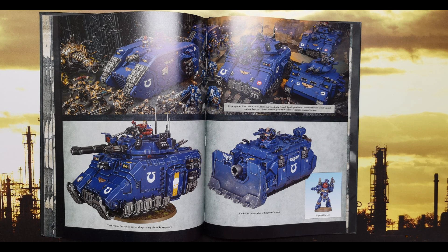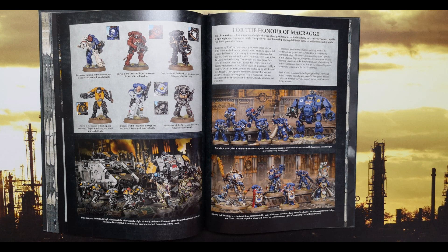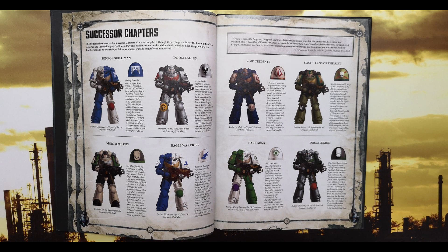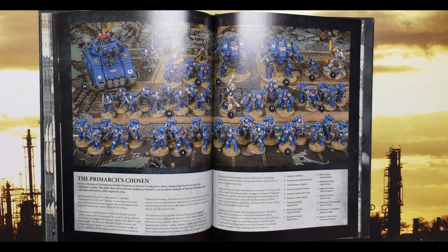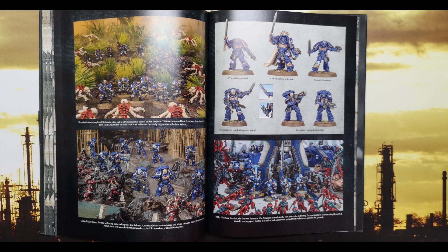There are 16 different stratagems — eight per page — all Ultramarine specific, and also for successor chapters. Something I noticed: if your army is battle-forged and includes any Ultramarines detachments, excluding auxiliary support detachments, you have access to the stratagems shown here. Auxiliary support detachments don't get the chapter rules and do not get access to stratagems. Martial Precision — use this stratagem when an Ultramarine unit in your army is shooting; when resolving the attack, do not make a hit roll — it automatically hits. That's one CP for that!